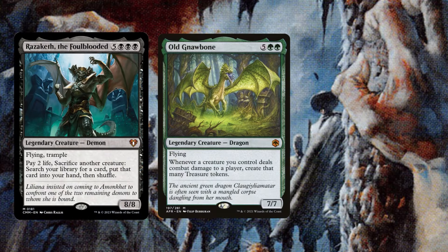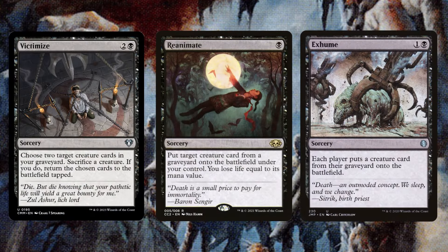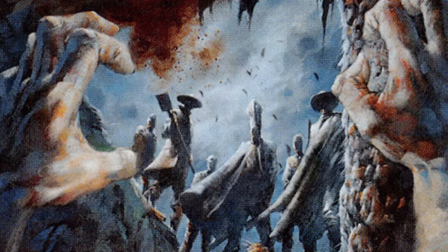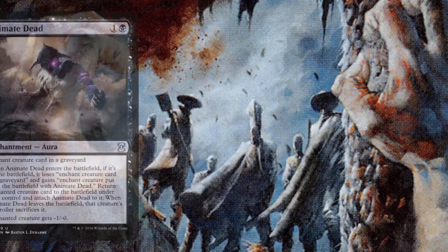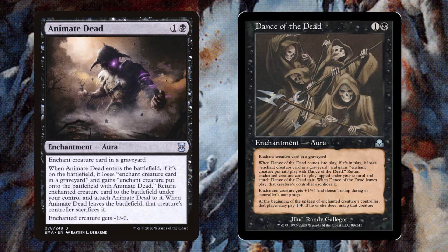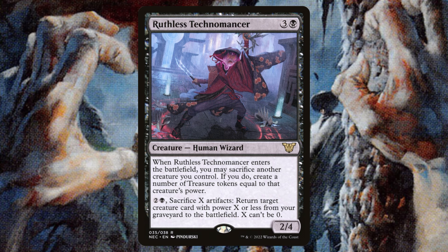The main reason this deck is so devastating is because we are really efficient at getting those bombs to our graveyard and reanimating them super early. Victimize, Reanimate, Exhume - all of these cards can be played really early, especially with the fodder we are running. Agadeem's Awakening is more of a late game card - by late game I mean like turn five - and it will result in a win especially when we reanimate those bombs. Animate Dead and Dance of the Dead are just super efficient reanimation pieces.